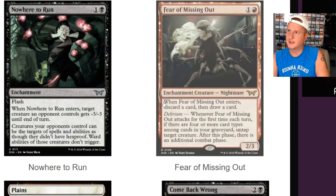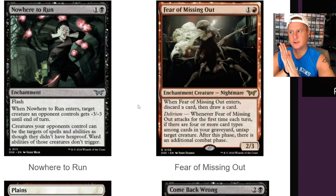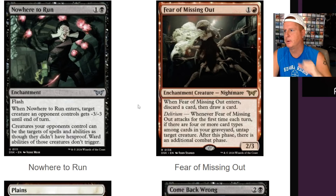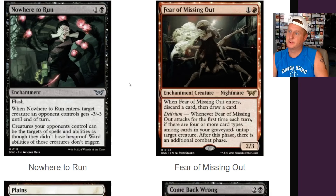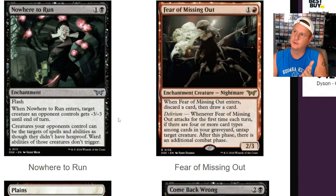Nowhere to Run — common action, two-drop enchantment with flash. When Nowhere to Run enters, target creature an opponent controls gets minus three, minus three until end of turn. Creatures your opponents control can be the target of spells and abilities as though they didn't have hexproof. Ward abilities of those creatures don't trigger. I do like that — that's a good enchantment to shut down a bunch of those ward builds. I think a card like this was needed and I like that it's only a two-drop.